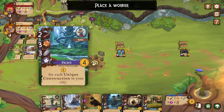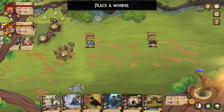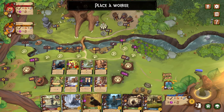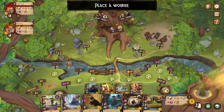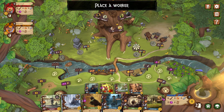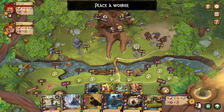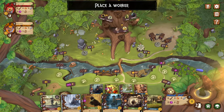They got the palace — for each unique construction in your city, get a victory point. And this one is for each unique critter, get a victory point. These are the common goals. These icons, if you collect the number four, three, three, three, you get these. And these are our victory points. You can trade in cards for victory points at the end of the game.